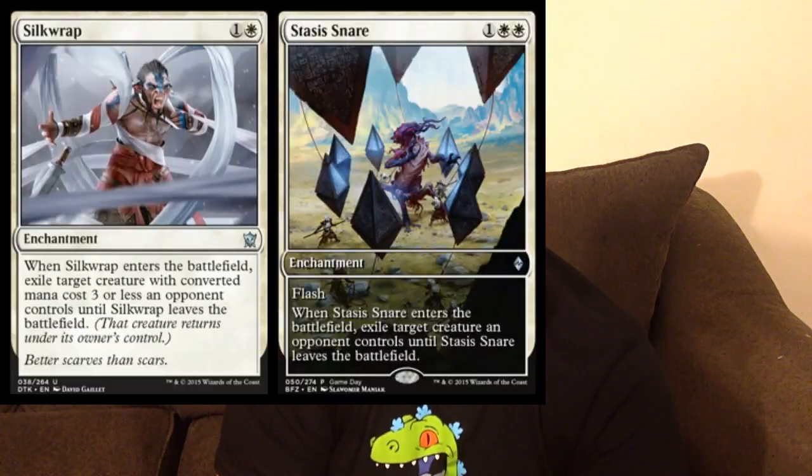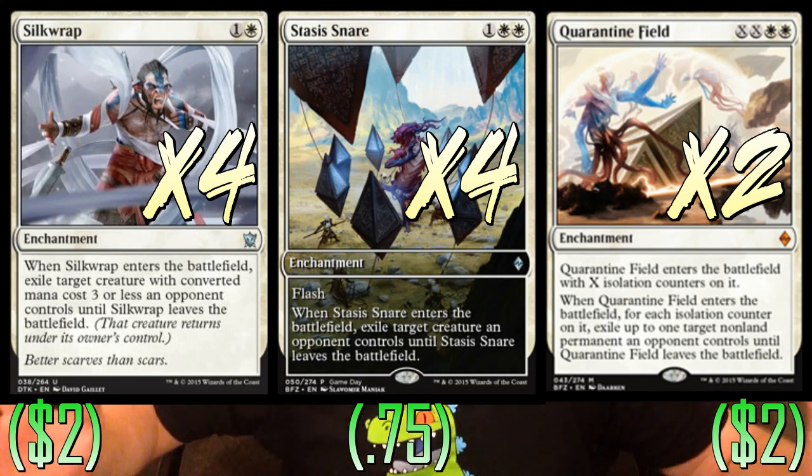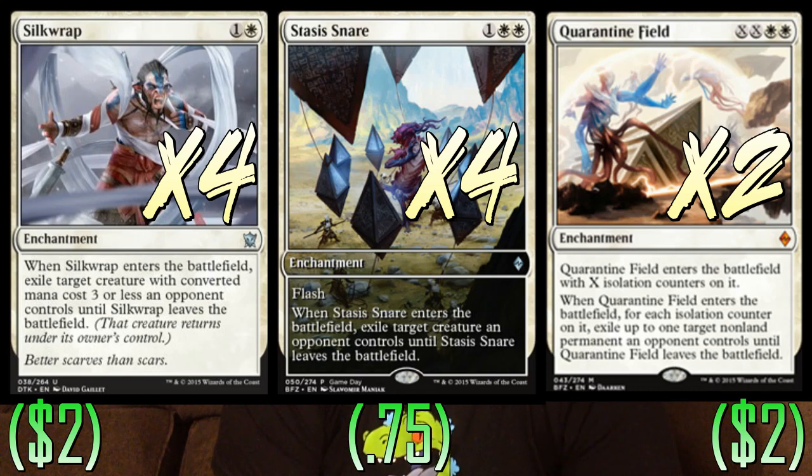14 spells in the deck. We have something like 16 cards in the main deck that exile, plus two more in the sideboard. We're playing four copies of Silk Wrap, four copies of Stasis Snare, and two copies of Quarantine Field. This is all the stuff that exiles — and Oblivion Sower exiles stuff for us too. These are removal spells, early game removal for the most part. Quarantine Field can go the distance — we can play it for six mana, that's like two Oblivion Rings. Stasis Snare and Silk Wrap help us cover the early game, especially Silk Wrap, which is just insane right now — all the way up to Mantis Rider we can take out stuff.